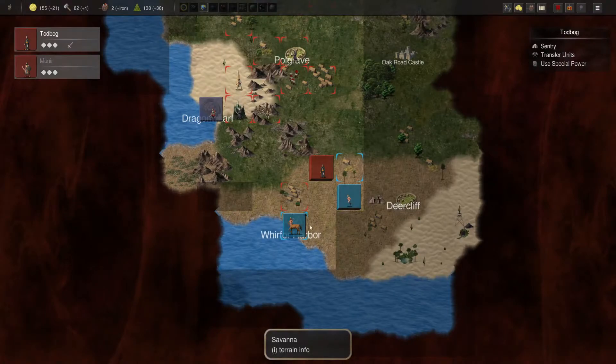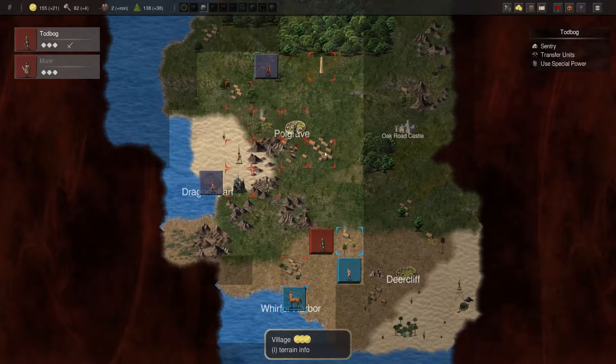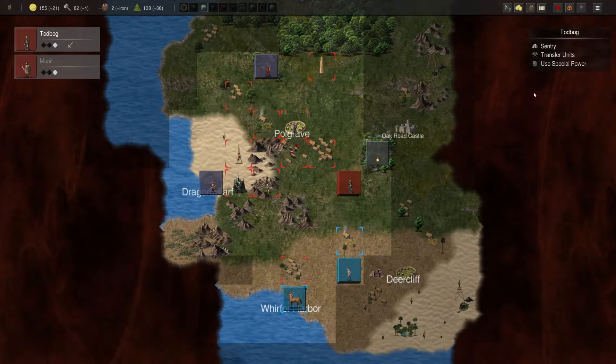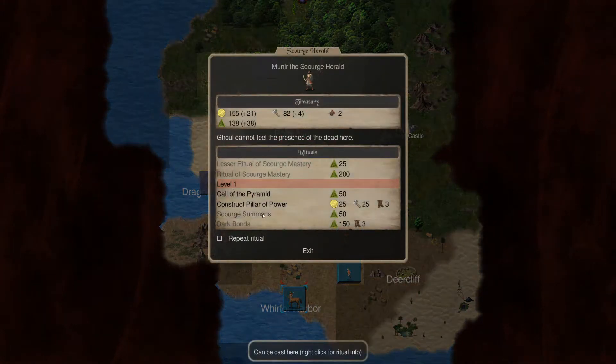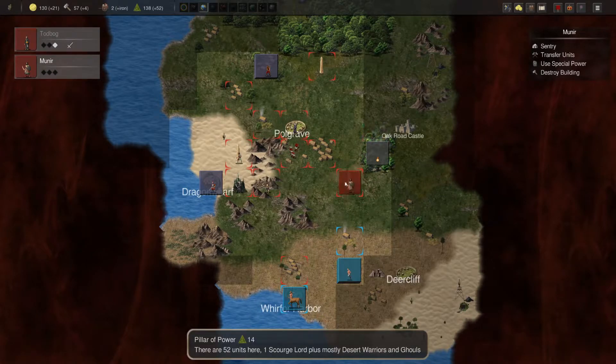Gauntlets of protection are available. They left one centauride, so that didn't really weaken her force at all. I got some information about life force, so let's use our special power here to do our pillar of power. Life force is generated by the terrain around it. Plains will work, but they don't offer as much life force. In this case I dropped it and it's only got a 14.